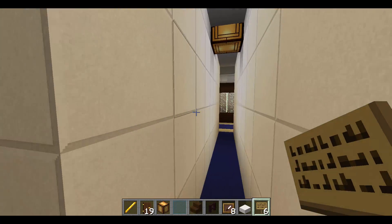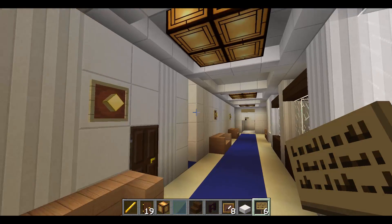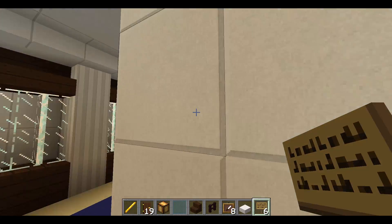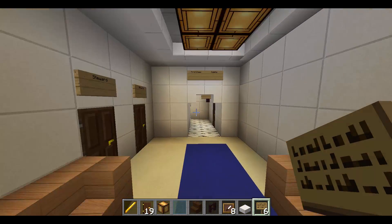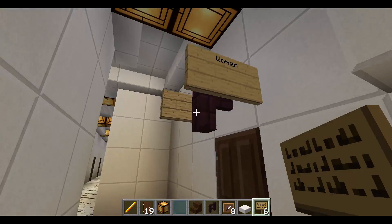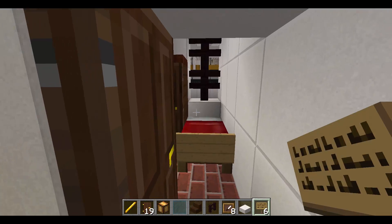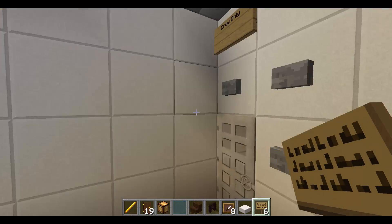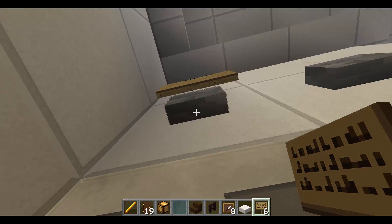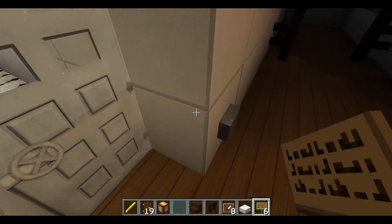This is the lounge gallery, and we have one on the other side as well. I added light switches with 'do not tamper with' signs. We have the first class cabins, a women's bathroom right here, and more cabins.